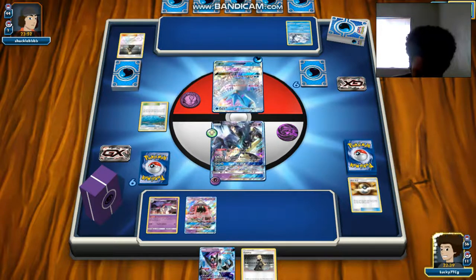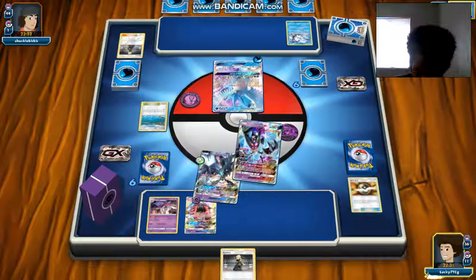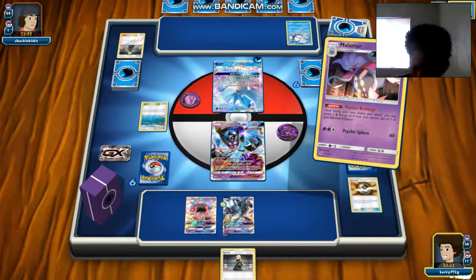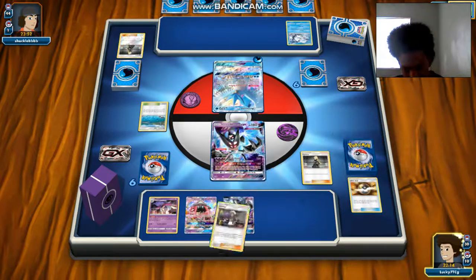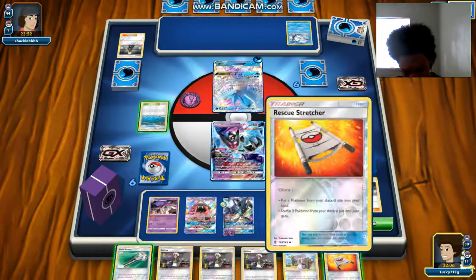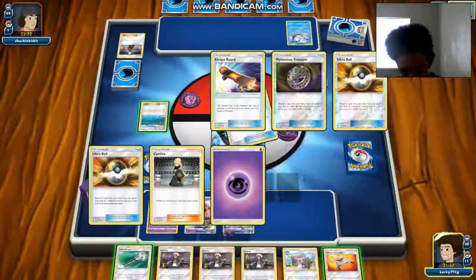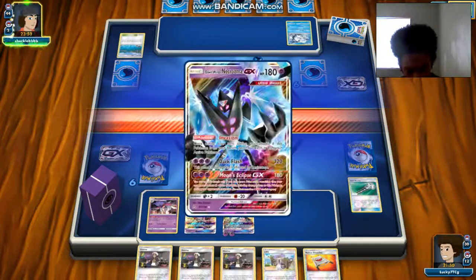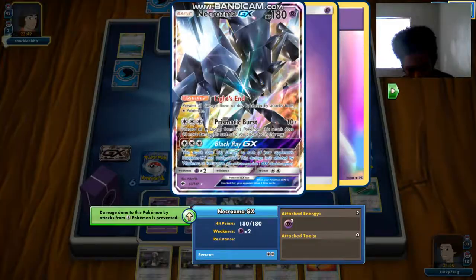We want to stop with Lele and go for Cynthia — that sounds pretty good. We can use Malamar's Psychic Recharge if we want to, but I think we're gonna do the Invasion attack. Psychic Recharge on the bottom, hopefully looking for a Psychic-type energy. There's a Rescue Stretcher — we can actually get back a Malamar, but other than that we have nothing else. We're going to drop that Brooklet Hill and just pass.